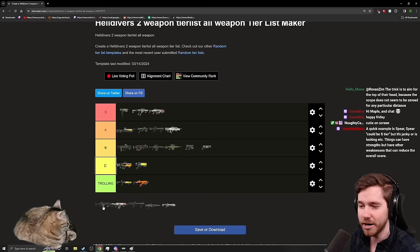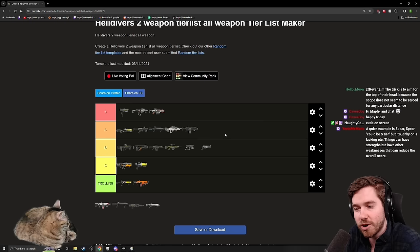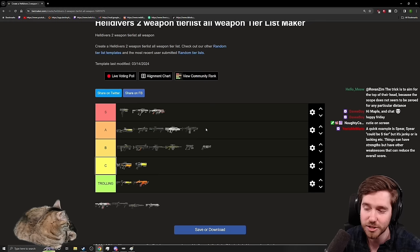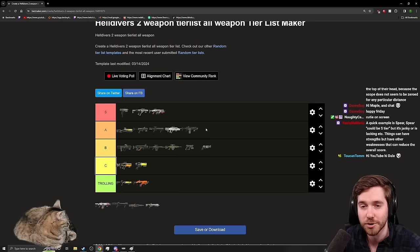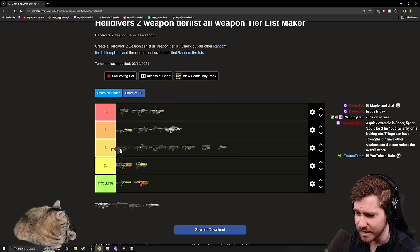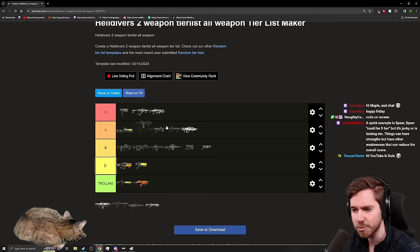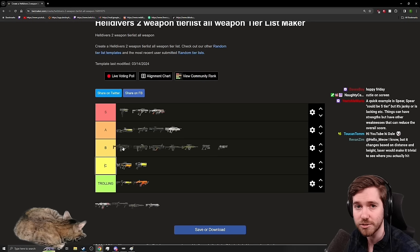The Breaker is a solid A tier. If you just need something with big burst damage it's still quite strong. It's not always the most useful in Automaton missions since you might want more range, but if you're aiming for the faceplate you can kill Devastators quite quickly even at close range. It's also very good against Berserkers that rush you, especially in eradicate missions. I'd say B plus / A minus territory depending on how far into the game you are and whether you need medium pen.